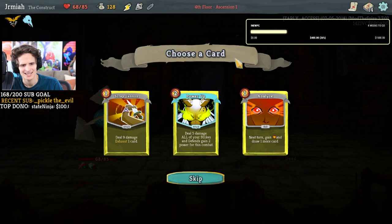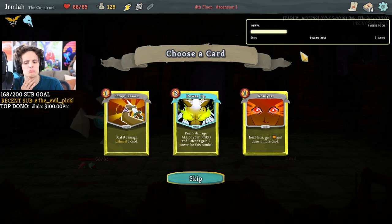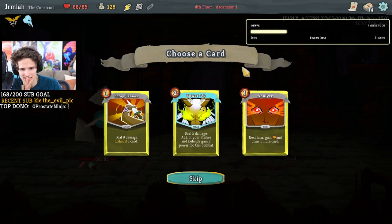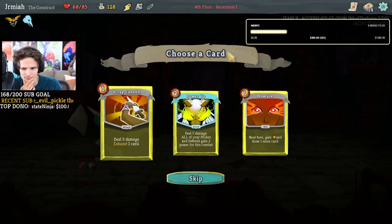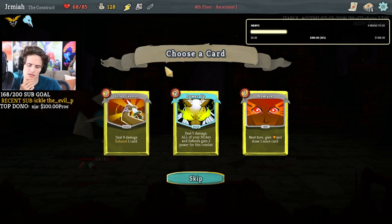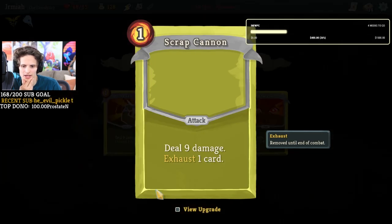Scrap cannon, analyze — these cards look really weird all of a sudden, like they have a green gradient on top, almost like a faint release of bad vomit breath — just a little gradient over the cards. Can I change that? No disrespect to the mod makers by the way, I just noticed it. Analyze: next turn gain — I think this is pretty cool. I wonder what it could be mega upgraded into. I like exhausting.